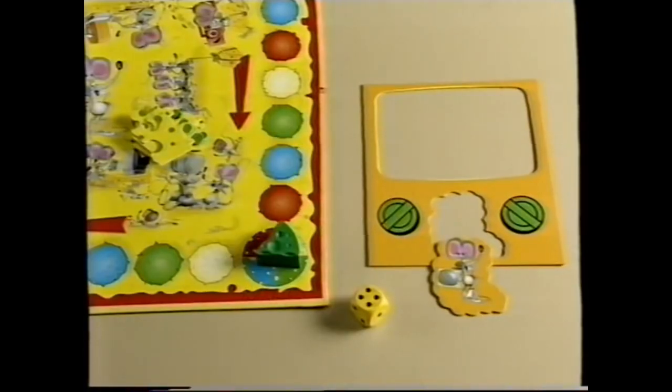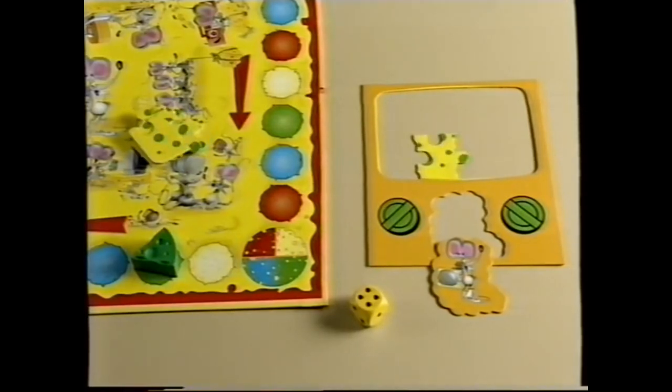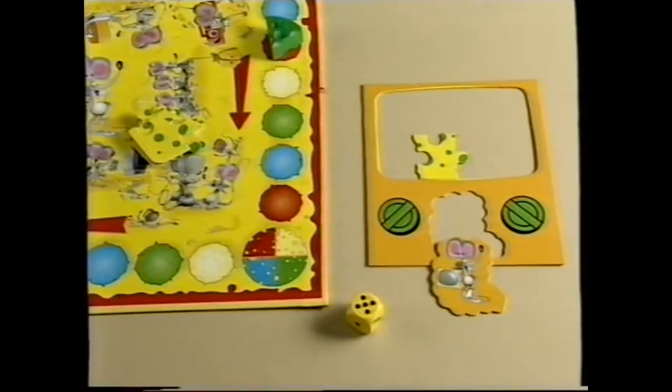For example, if you're the green cheese piece and you land on a green space, then you can take a piece of green puzzle from the center of the board. If you land on a joker space, you can also take a piece of your puzzle.